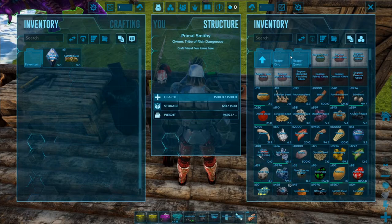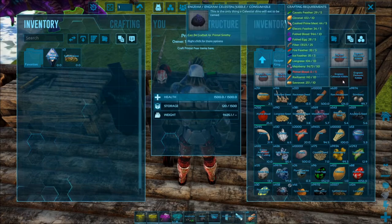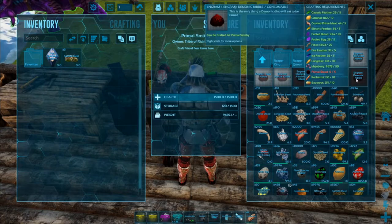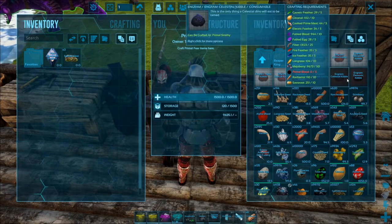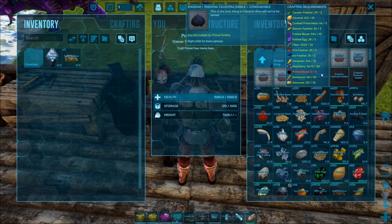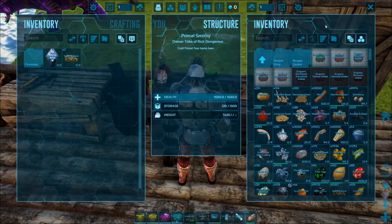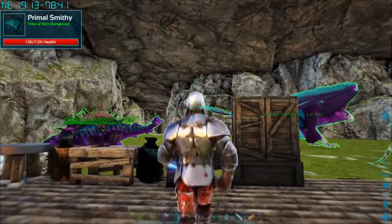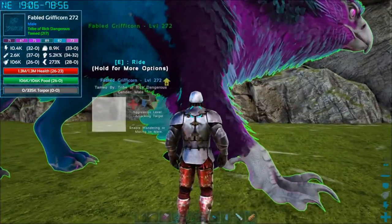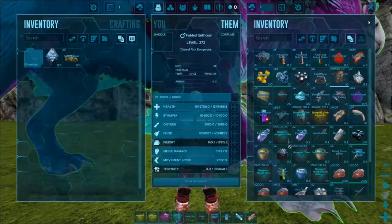If we hover over Celestial and Demonic, the only thing we are missing right now is Primal Blood. This is our next big challenge - the only way to get Primal Blood is to kill a Primal Creature. The Fabled Griffin corn is going to help with that. Let's go see if we can find a Primal Creature and try to kill it.